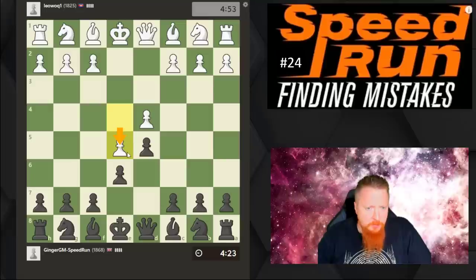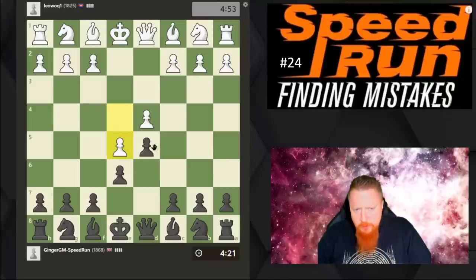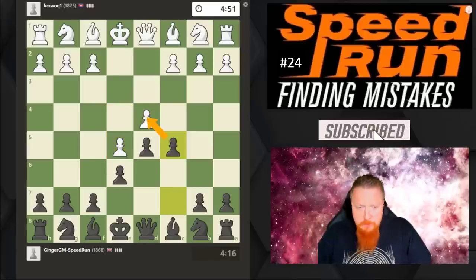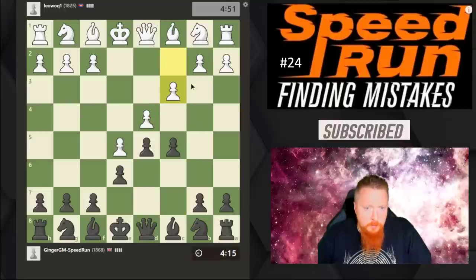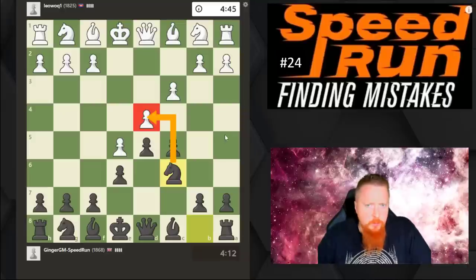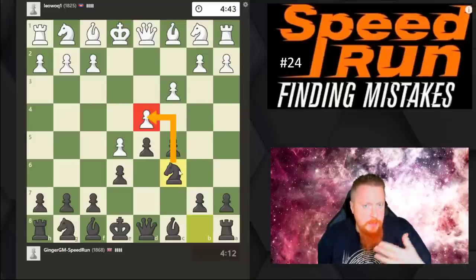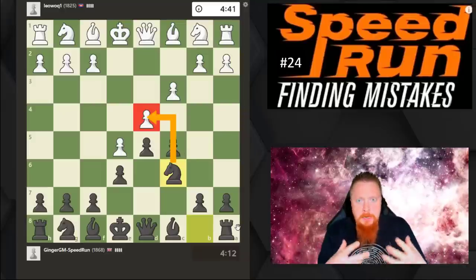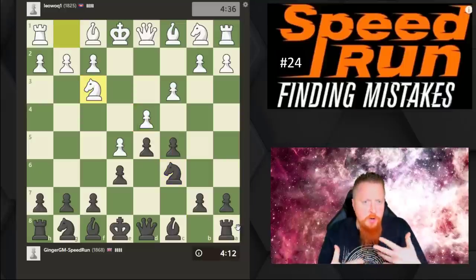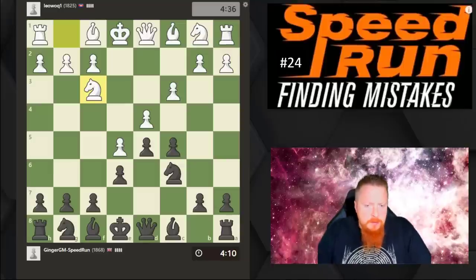My opponent is playing the Advanced French. I think at this level you have to study the exchange and the advance the most in the French. You need to hit the center because white's got this very strong formation. We develop and keep hitting that pawn. Then we have to decide what our next strategy is — like any opening, you need to know the plans behind the moves you're playing and what you're trying to achieve.